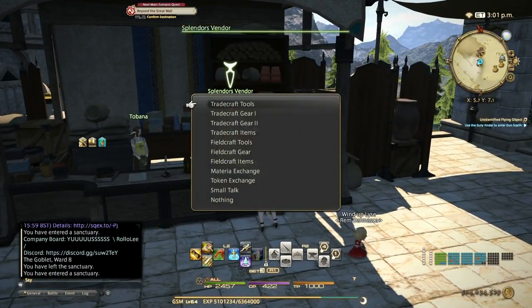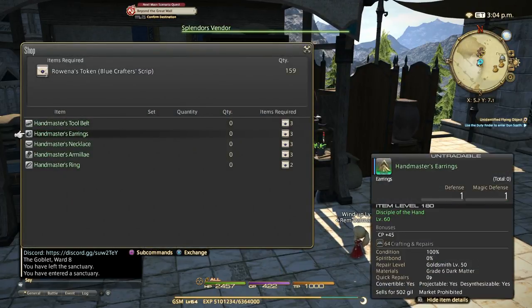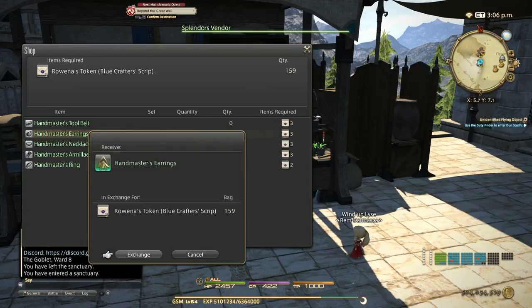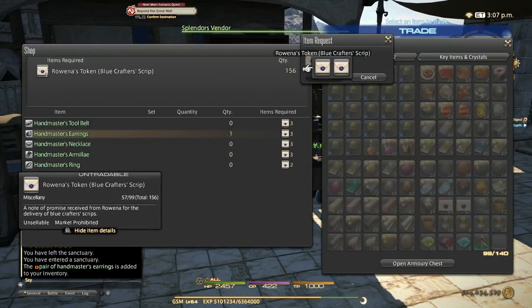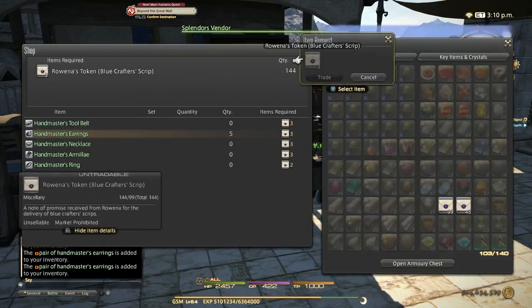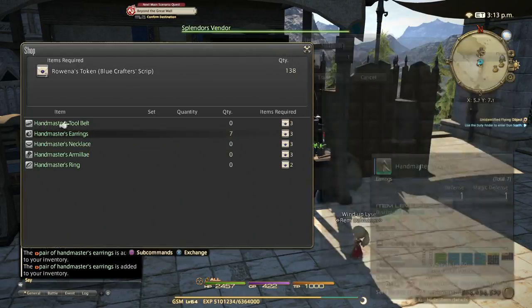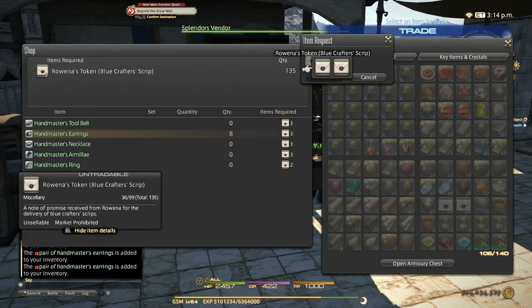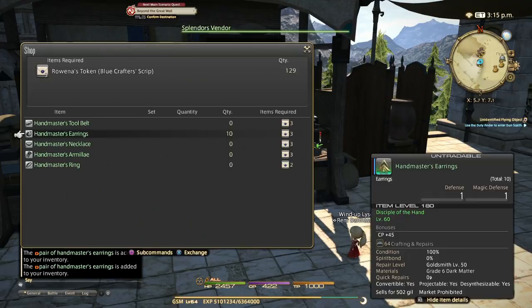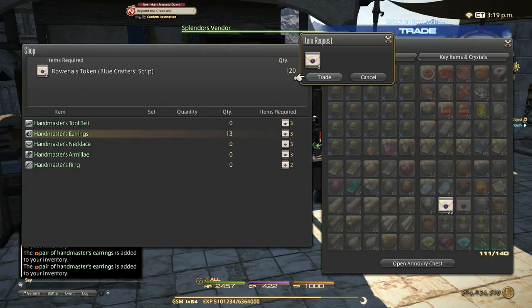Once you get the red scripts, come to this NPC in Idyllshire for the script exchange. Go to red crafter scripts exchange level 58 and buy Rowena's tokens — blue crafter scripts — they cost 25 red scripts each. Then go to the Splendors vendor, go to red crafts gear 2, and buy the Handmaster's Earrings — these are what we're going to desynth. They cost 3 blue crafter tokens each. They are best to use at this skill range. I think we can get to at least 200 with this.